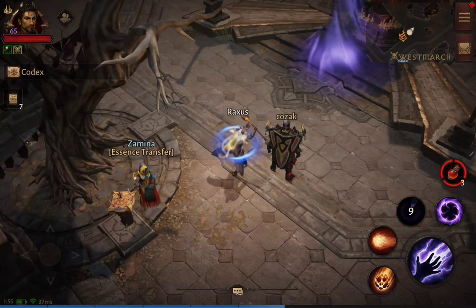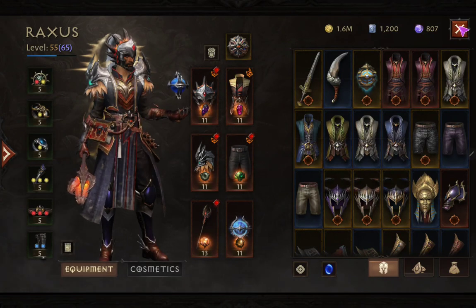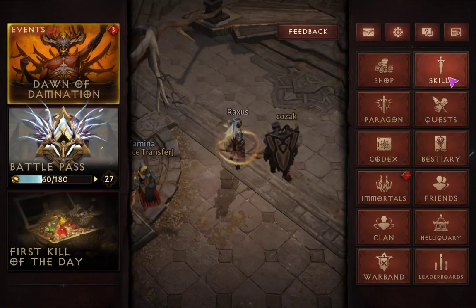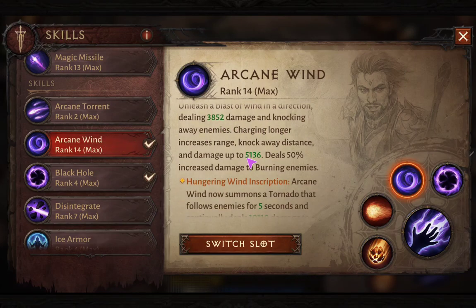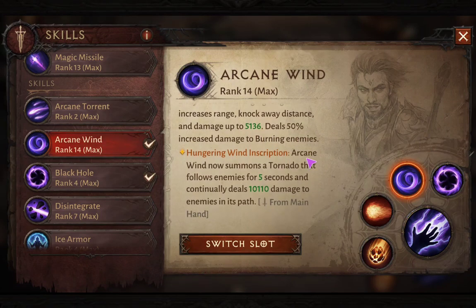My arcane wind becomes a skill that can be targeted on a specific area. You can see the before and after in the skill details. The original arcane wind without charging dealt 3,300 initial damage, and fully charged dealt 5,136. But with the inscription it becomes a tornado that follows enemies for five seconds and deals 10,000 damage continuously. Sometimes the modification increases damage; sometimes damage becomes zero depending on the skill.